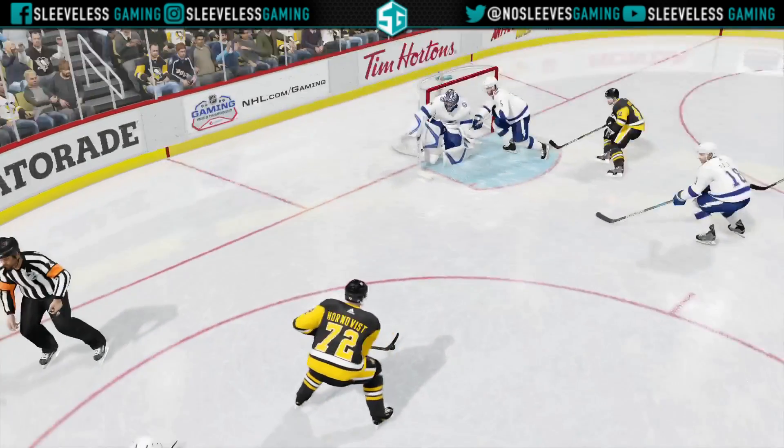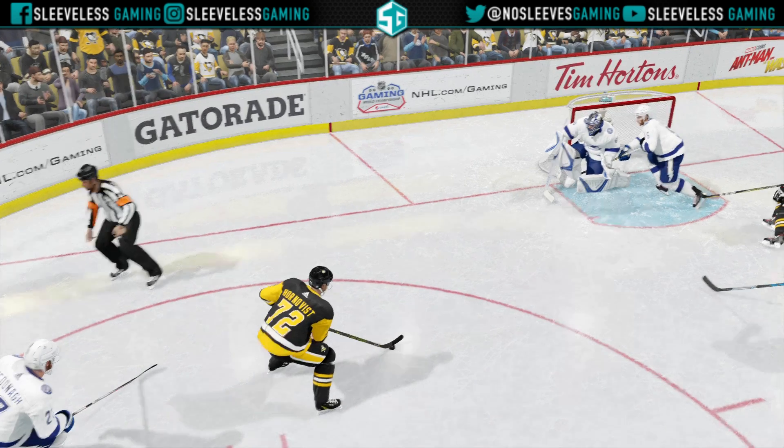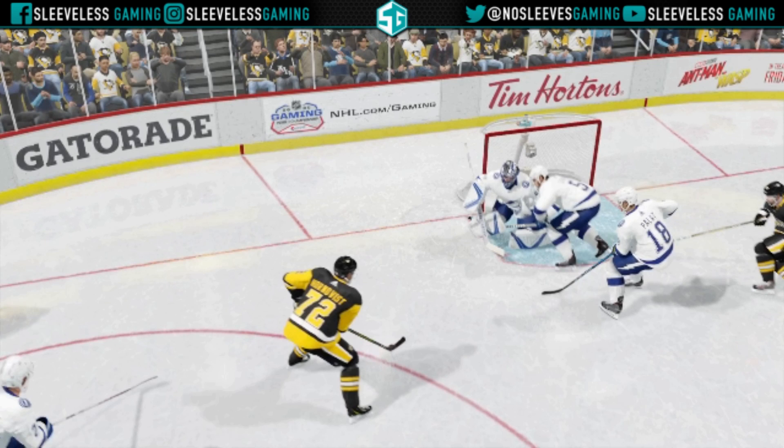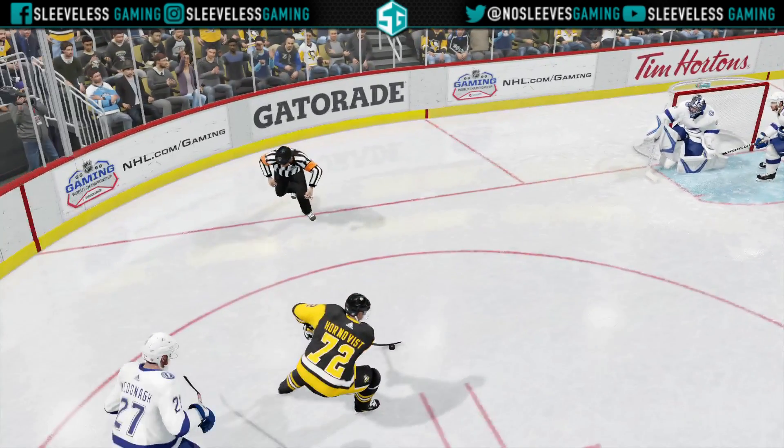Here's one last look from the other side around the goal line. Notice — he's up against the post. I'm going to freeze it here. The second that he comes off the post is when you go back to the backhand, and it's wide open. It's in the net. There's nothing that can be done. It's a super easy goal that you guys should be taking advantage of.